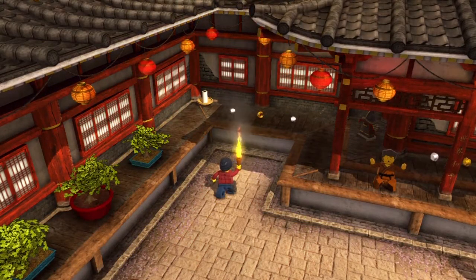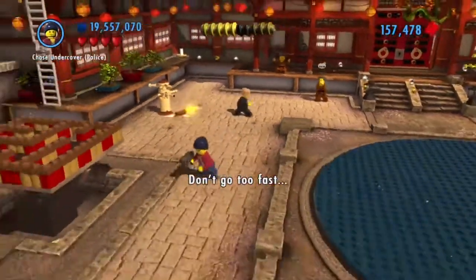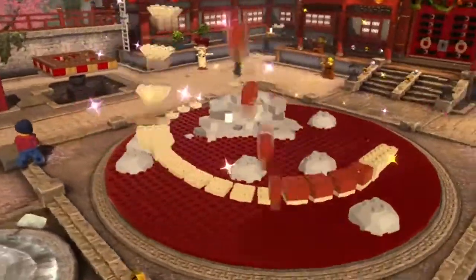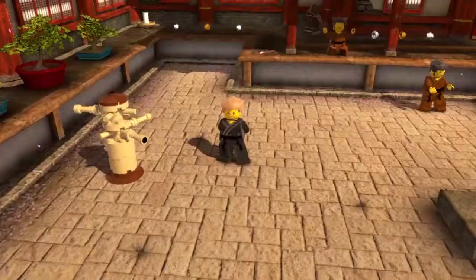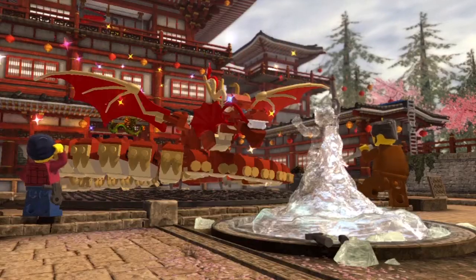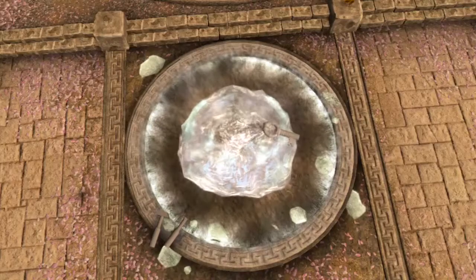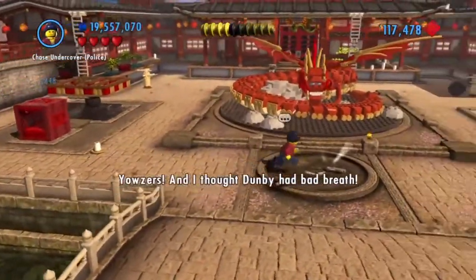That will give you something. So that's all we can do out here for now. Let's go ahead and build this dragon. Then we get the key from that, and then we can grab that and finally go inside.